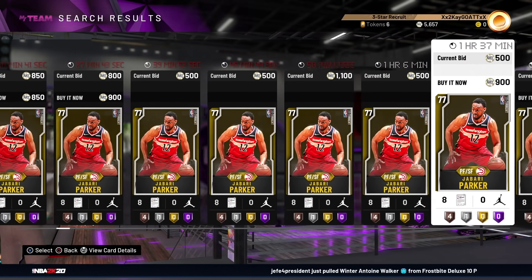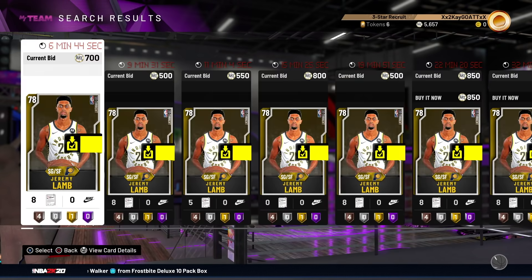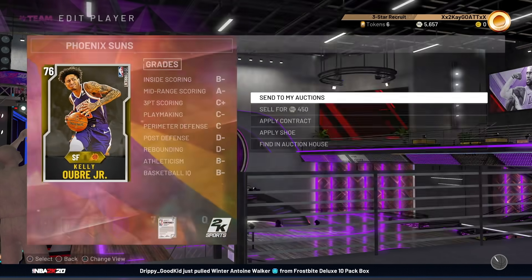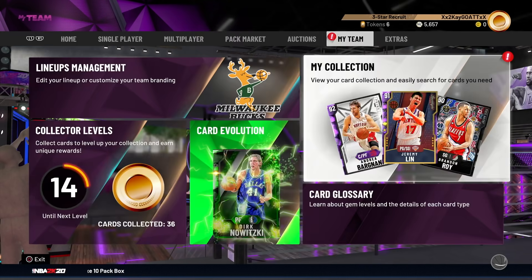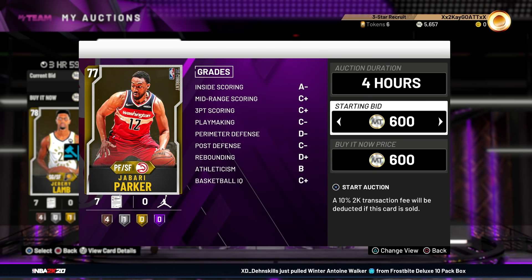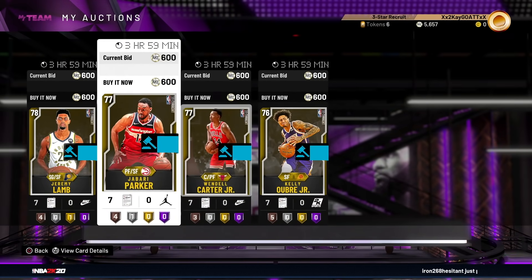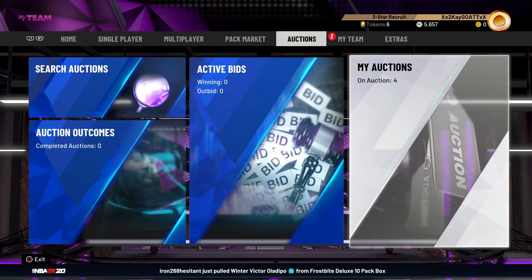We still have some current NBA gold players to sell. I'm going to send them all to auctions. I don't think they'll sell for much — they're about 850 each, so I'll put them up for 700. Actually, they discard for very little and none of these gold cards have much value, so I'll put them up for 650 and see which ones sell. If they all sell, I'll make roughly 2,160 MT after tax.